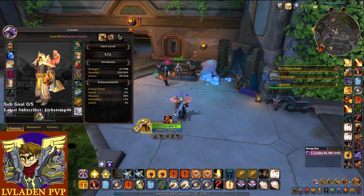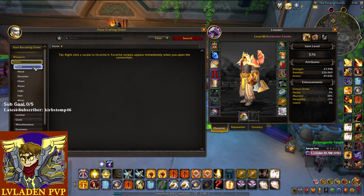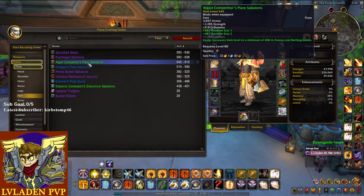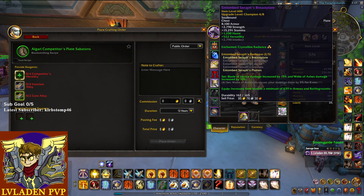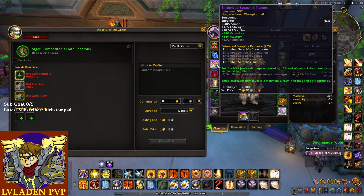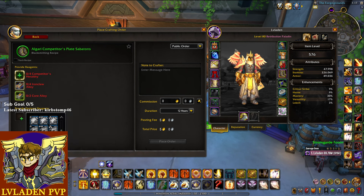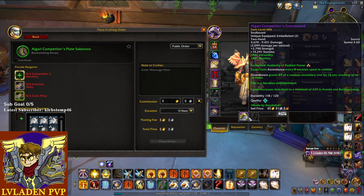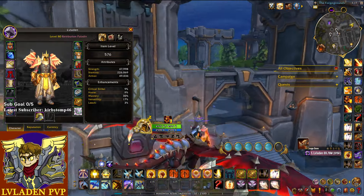For the second embellished piece, you want the Writhing Band on your boots. At the crafting order station, go to Armor, Plate, Feet, and click on Algari Competitor's Plate Sabatons. You need four Competitor's Heraldries — if you bought your gear exactly as I did, using the free token for your chest and conquest for your shoulders, you should have enough leftover conquest to buy four heraldries for your boots. Then throw the Writhing Band embellishment on it, which doubles the effect of your weapon's embellishment.